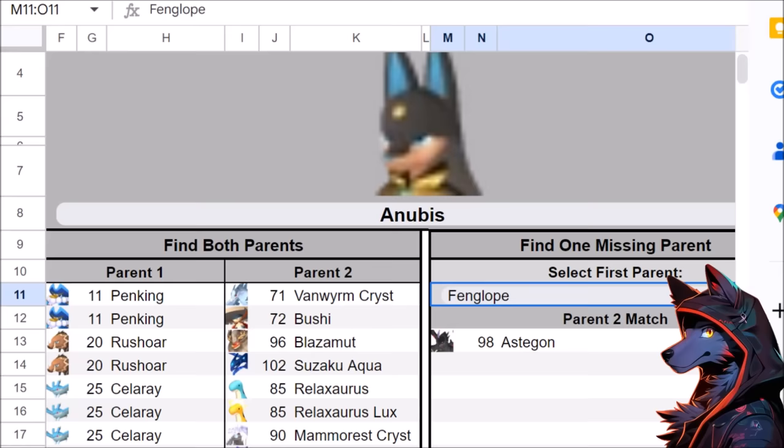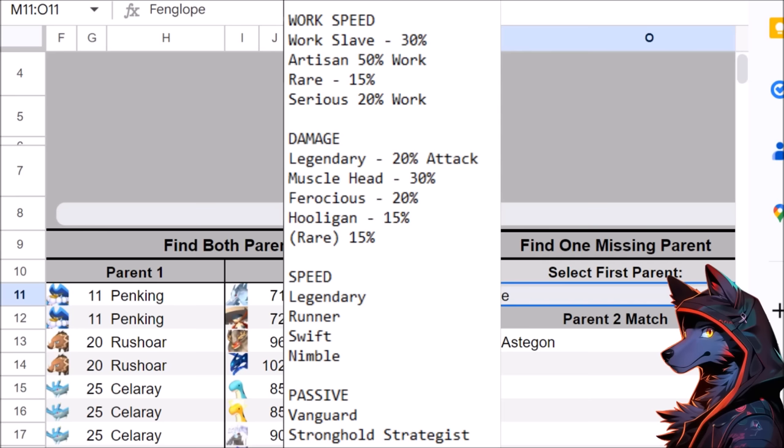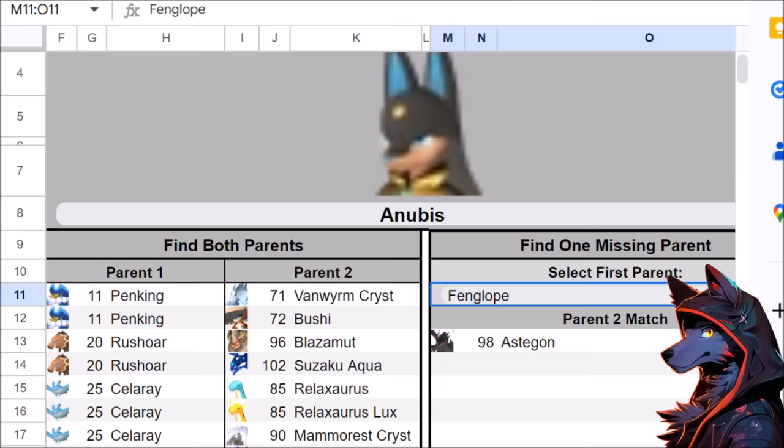Because breeding takes a long time, you can work on getting another Anubis in parallel — it's all about chain breeding. One chain handles legendary and rare, but you also want musclehead and ferocious. If you don't have rare, you can still go for hooligan if you just want a raw damage Anubis. There are other options too, like Vanguard and Stronghold Strategist to make your character stronger, or speed passives like legendary runner, swift, nimble, and work speed bonuses — choose based on the pal you're building.